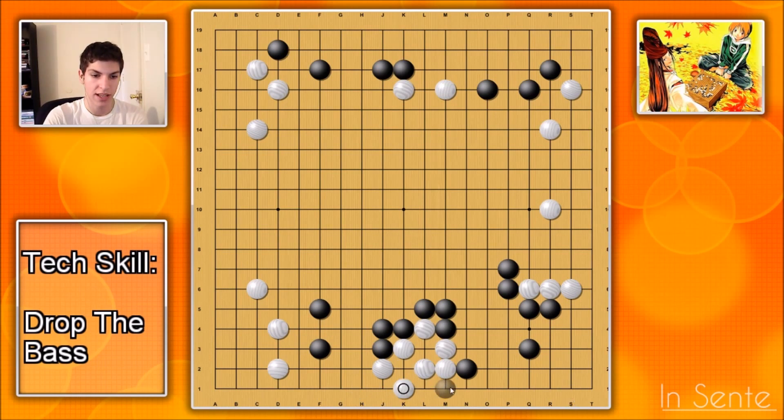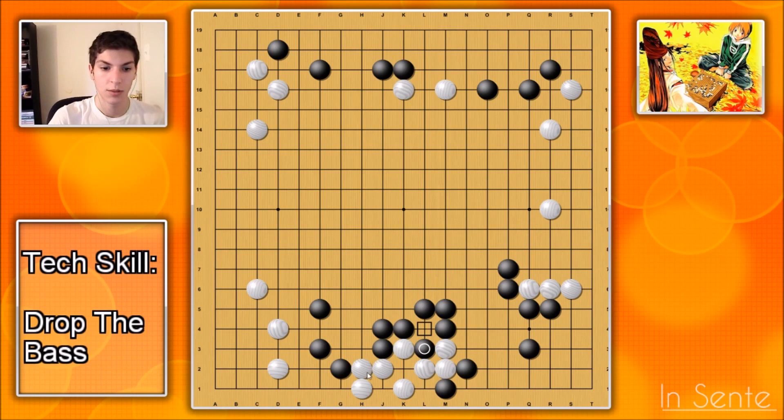Now White will need to win this ko and make two eyes down here. If White were to try to do that, White would need to play here first — something like this. Black would do something like this, White would play here, and the only way for Black to keep this all together is to take that ko. So once again it comes down to a ko, but White's a lot more invested in this ko than the last one because there's a lot more stones involved. So this hane is very cool, and the attachment was very cool.